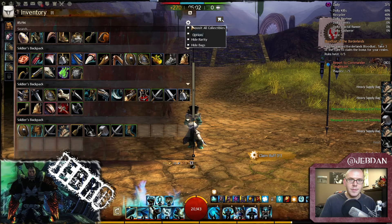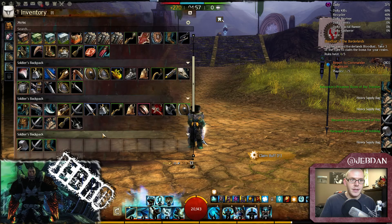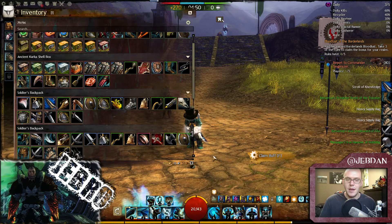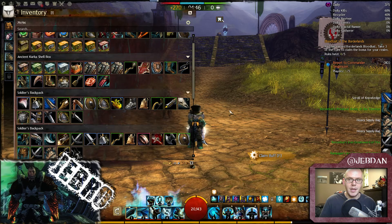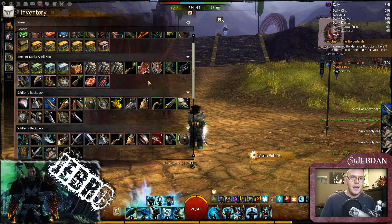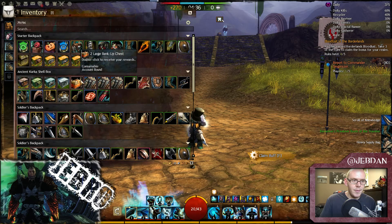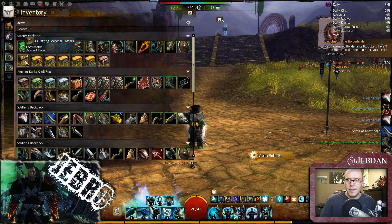I'm going to deposit collectibles quickly so I can compact this up. There's a lot of greens here — it's really up to you whether you salvage them or sell them. Sometimes if I need cash, I have 600 gold there which I'm saving for the precursor and whatnot if I ever want to go for a legendary. I'm still not sure which one to go for because I use all weapons fairly equally at the moment. Now on to the crafting materials — that's not too bad.